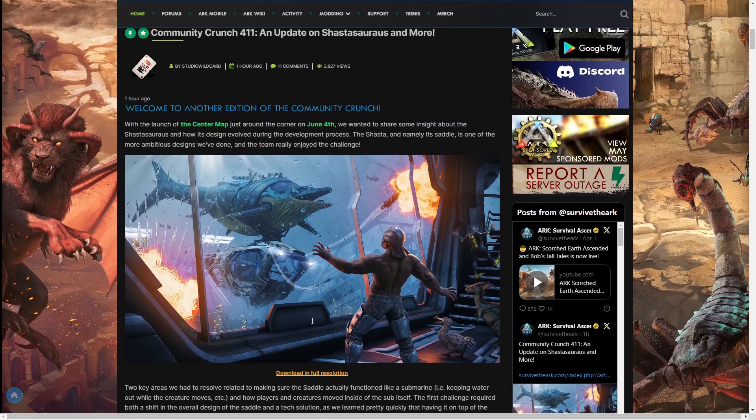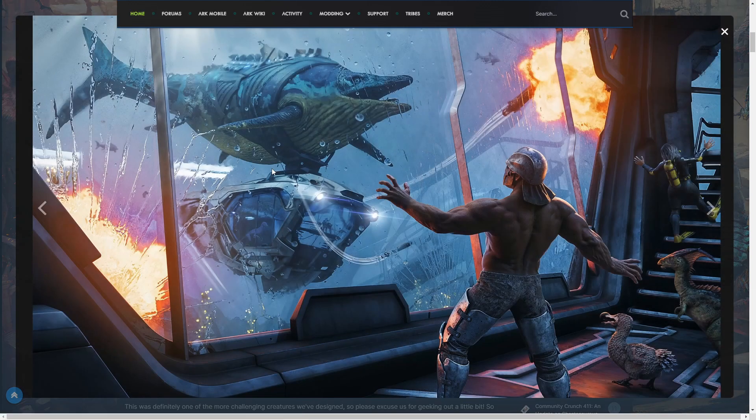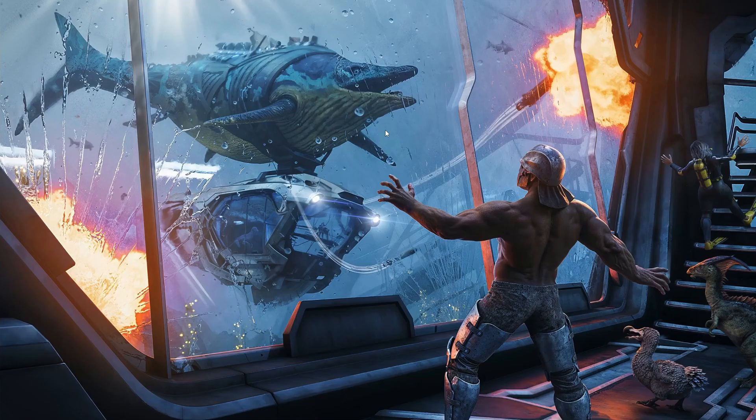It looks really good and honestly the Shastasaurus is probably shaping up to be one of the best new additions from Ark Ascended, because people have been wanting underwater bases — especially really good mobile underwater bases. You can technically make a mobile base with a Plesiosaur or Mosasaurus, but the Mosasaurus is slow, the Plesiosaurus is not really the best tame, and obviously you didn't have access to oxygen. So this is going to be a really cool creature and I can't wait to see how people actually make bases with it. The creature looks phenomenal — excited for it, and I'll see you guys in the next one, peace out.